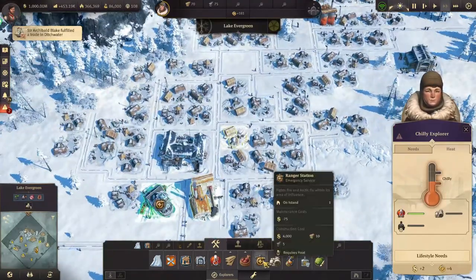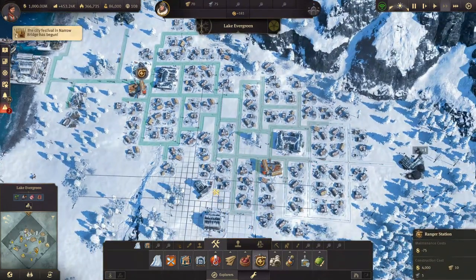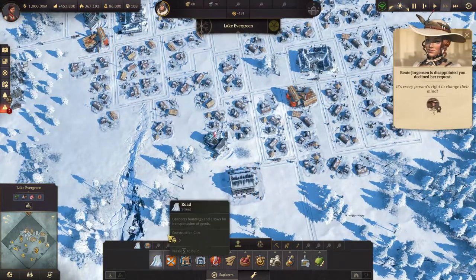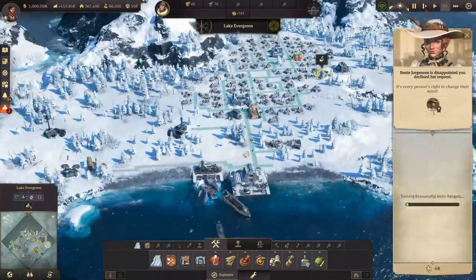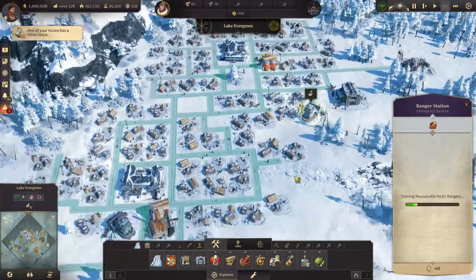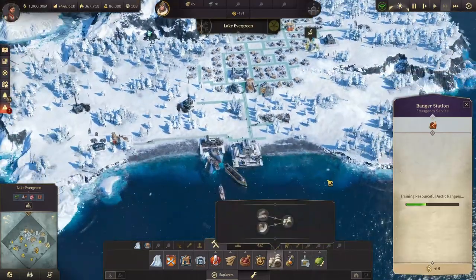To fix the flu we need a ranger station. Let's place one there - we'll decline that gift. There we go. The ranger station acts both as a hospital and a fire station at the same time, so we'll have one of those there.